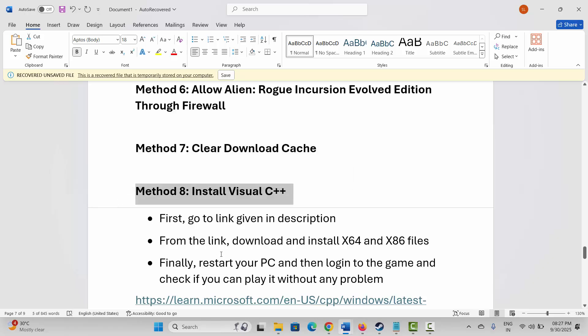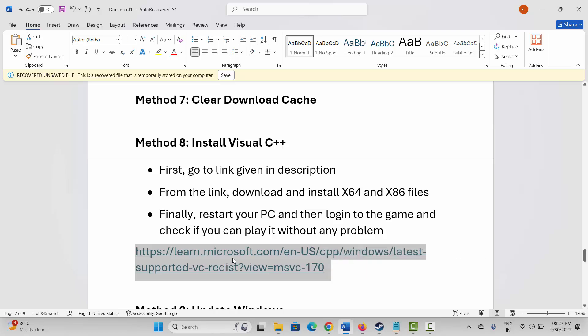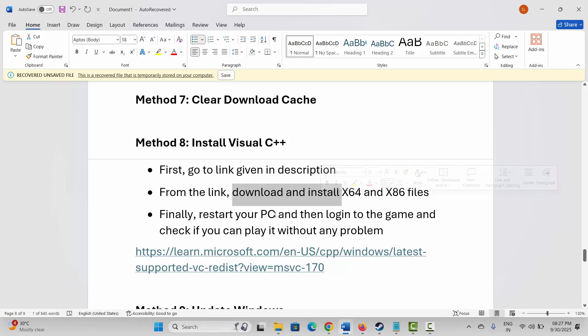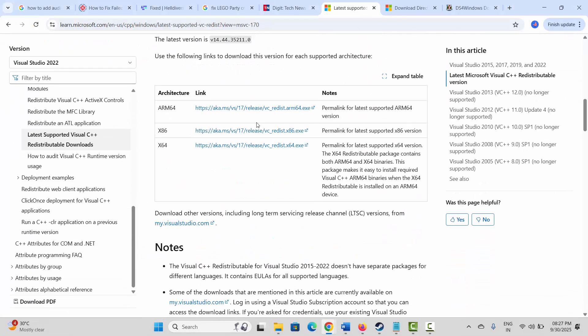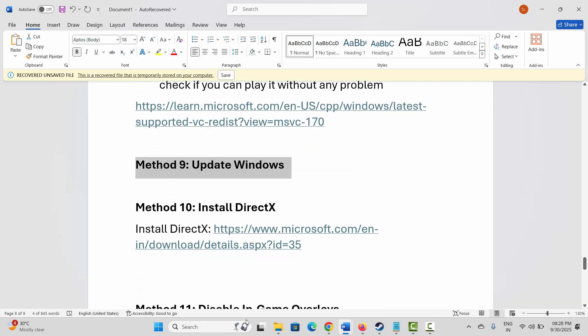The next solution is to install Visual C++ files. A link is provided in the description — copy and paste it in your browser, then download and install the Visual C++ files. After installing, restart your PC and log into the game to check if you can play it.